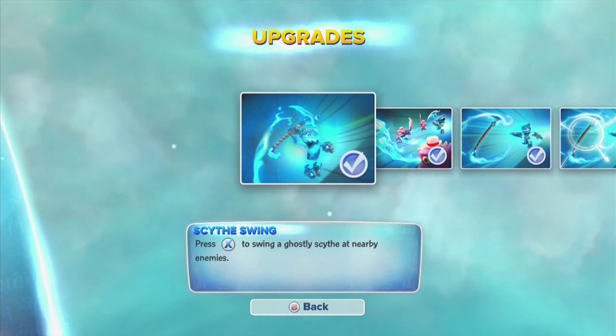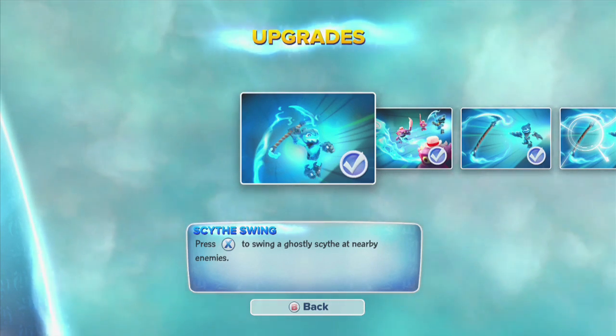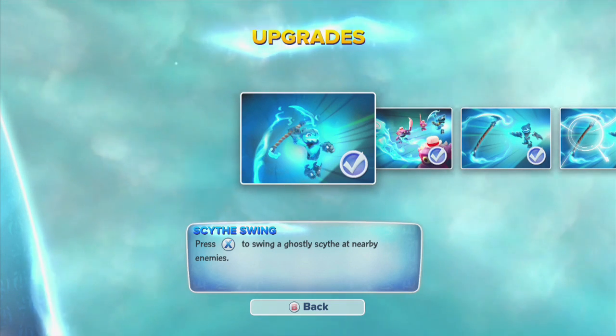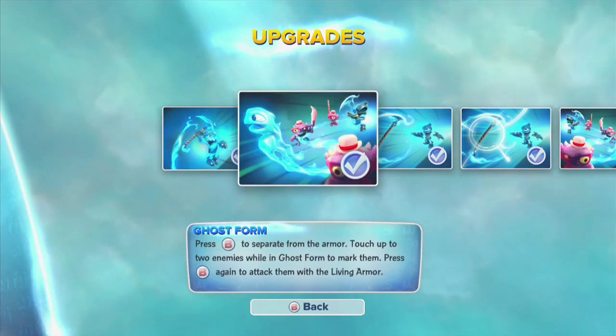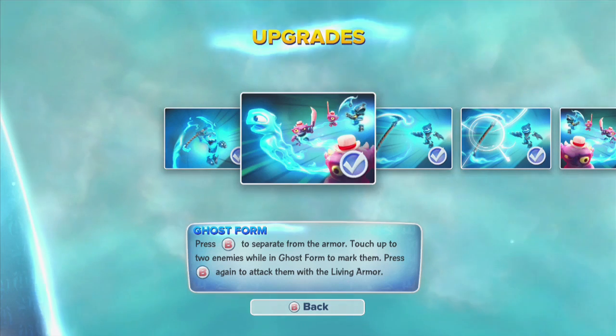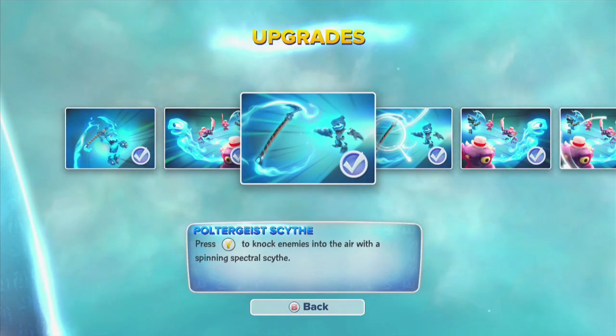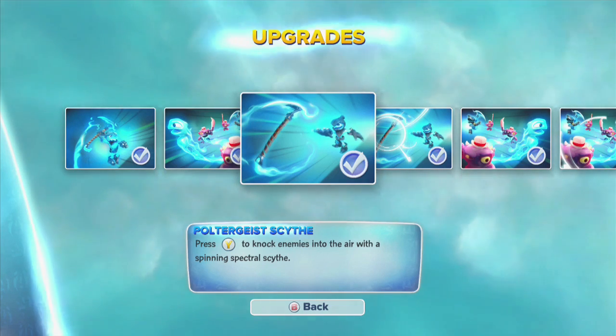Alright guys, let's check out Grim Creeper, new undead element for Skylanders Swap Force. Here's his first attack: Scythe Swing — press X to swing a ghostly scythe at nearby enemies. Ghost Form — press B to separate from the armor. Poltergeist Scythe — press Y to knock enemies into the air with a spinning spectral scythe.